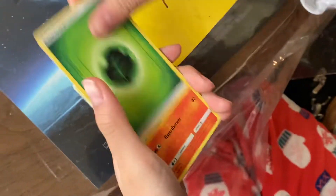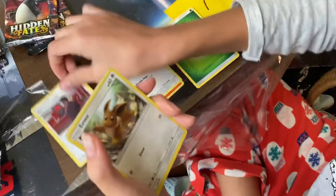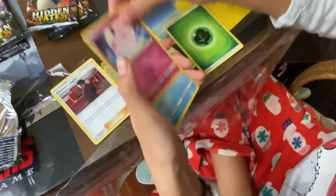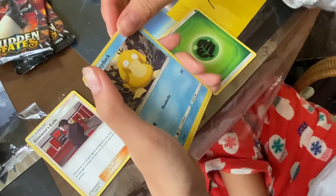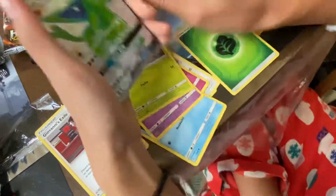It's Leaf. Chameleon. Chansey. Giovanni's Exile. Eevee. Clefairy. I just flashed it — oh no! Psyduck. Ekans. Shatterveen. Macea!